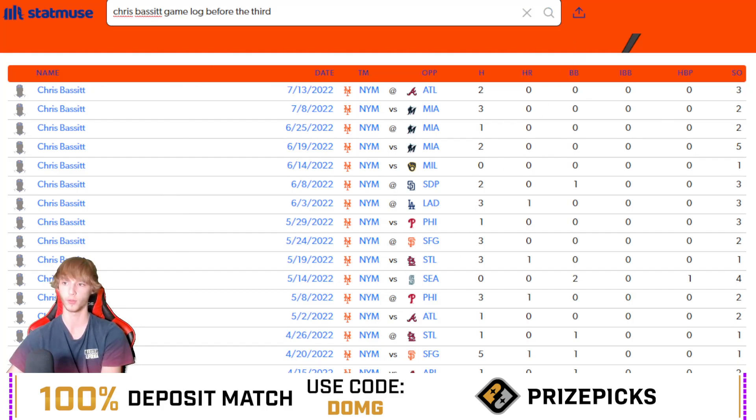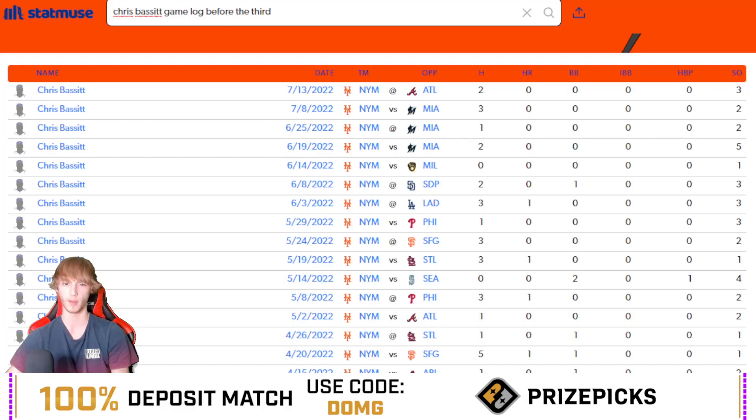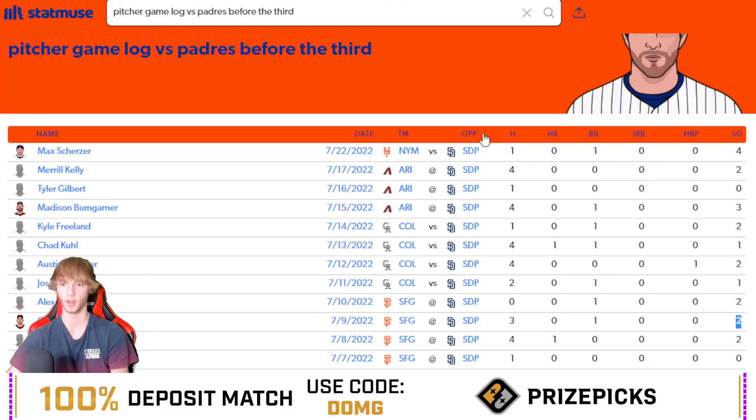The Padres rank 22nd in K% versus right-handed pitchers and Bassett had three strikeouts in his last matchup against them. Looking at his strikeout log: three, two, two, five, one, three, three, three. The last time he went under was against Milwaukee on the 14th, then twice against the Cardinals and once against the Giants — really only gone under against three teams. He faced the Padres on June 8th and had three; we just need two this time. He is at home against the Padres.